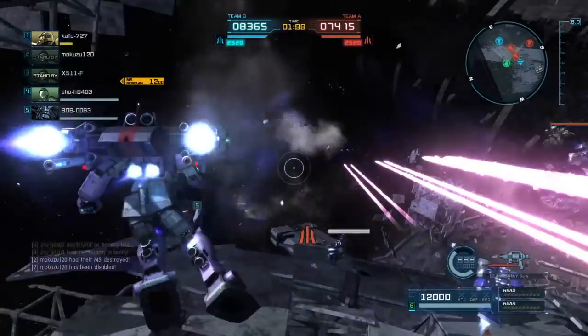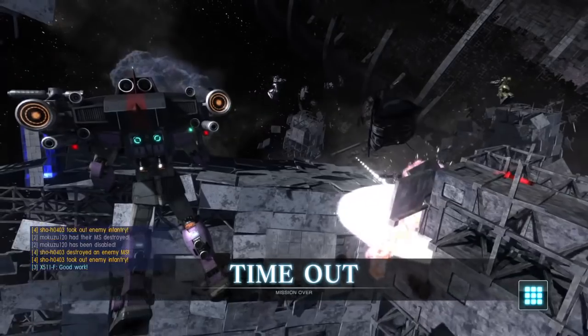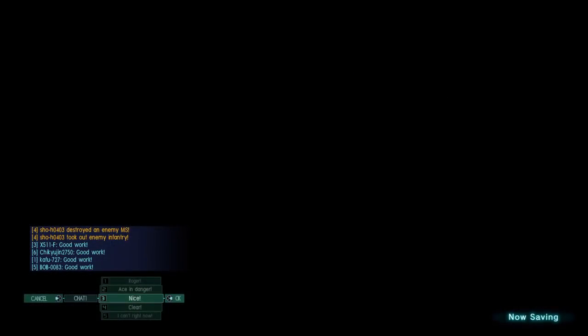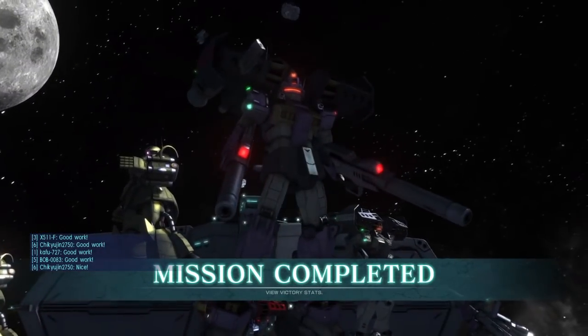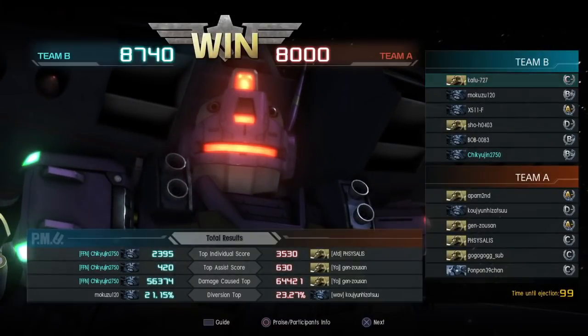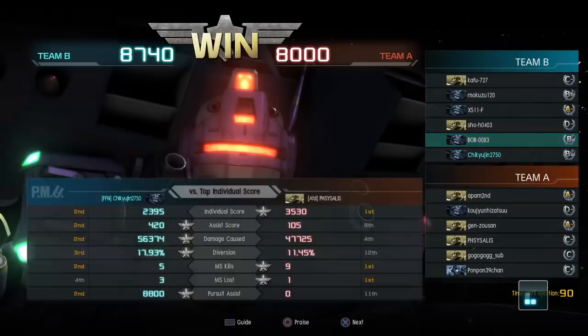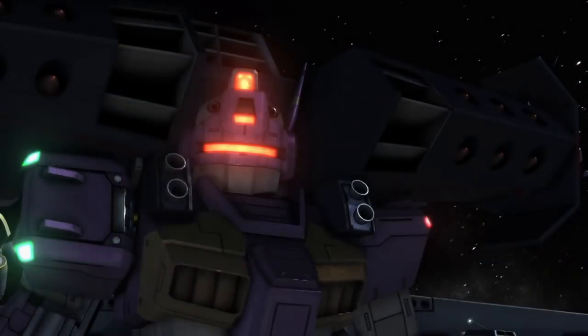Luckily, we just got some more points. Got a couple kills at the end there, and they got some too, but not enough. So yeah, that is the Jim Intercept Custom. It has a really great range of weapons. I feel like it's easier to use than the Thunderbolt Gundam, and as you can see, this is only my second round with it and I've done pretty well. That is going to do it for today's Gundam Battle Operation 2. We'll be back soon with more, and until next time, everybody take care and have fun. Later!